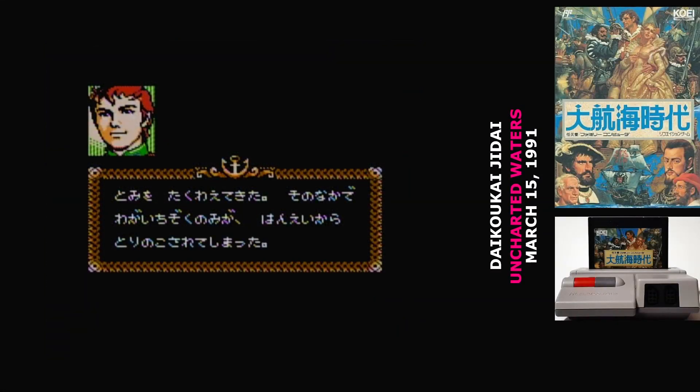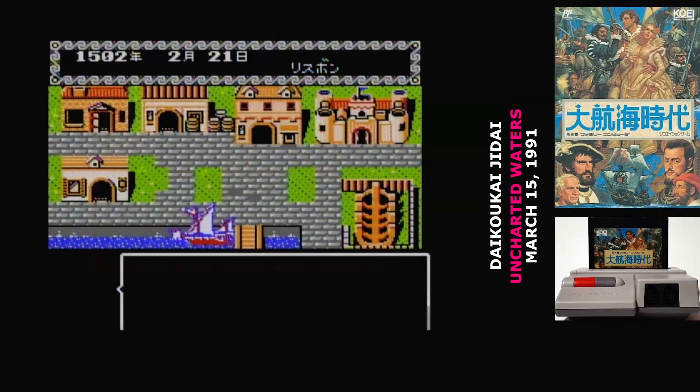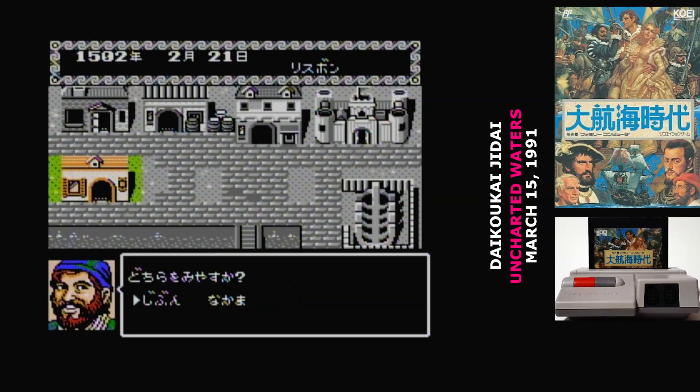The plot of the game is that you're a young Portuguese noble out to make your fortune on the high seas. And that's really it. Daikokai Jidai is one of those sandbox games where you have to make your own fun. You start out with a ship, a crew, and some small amount of goods, and then through trading, exploration, or other means, you'll gain fame and fortune.